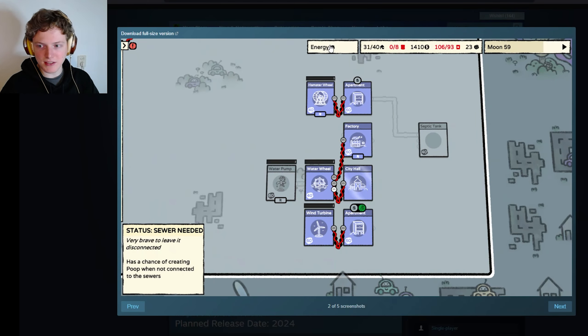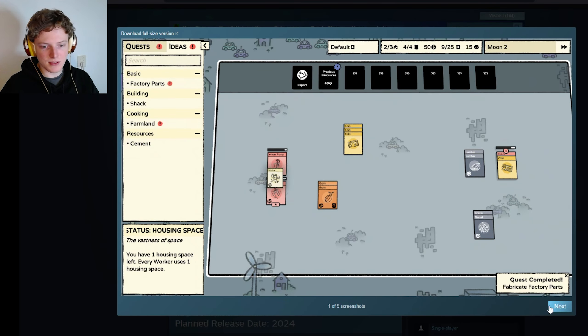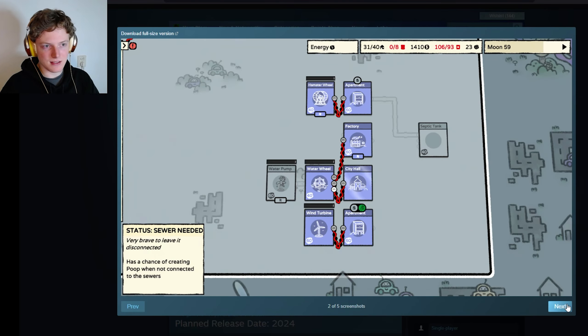So here's the energy view — this basically tells us what board we're looking at. This is the default look at the board, and this is the energy look. You can see we have 31 out of 40 housing — we have 40 housing and we're using 31. We don't have any food, we have a lot of money, and we have way too many cards. We can see here a hamster wheel with an apartment — the hamster wheel is charging the apartment. There's probably a villager running in this thing to power this apartment. There's also a septic tank — basically to clean up sewage. There's a factory with someone working in there, a water wheel with no one, and a wind turbine also with no people. And here is a water pump with a person.